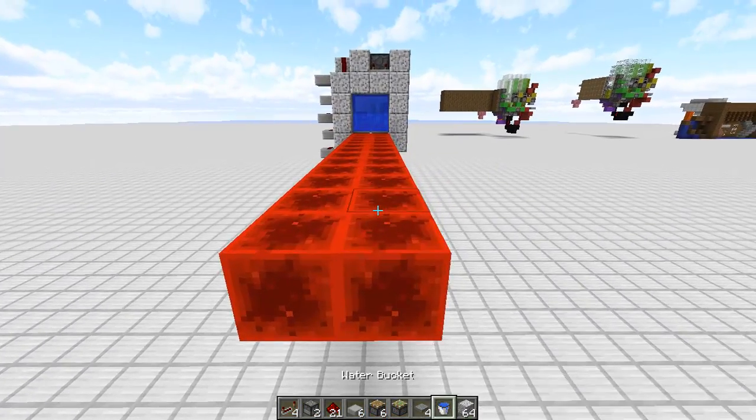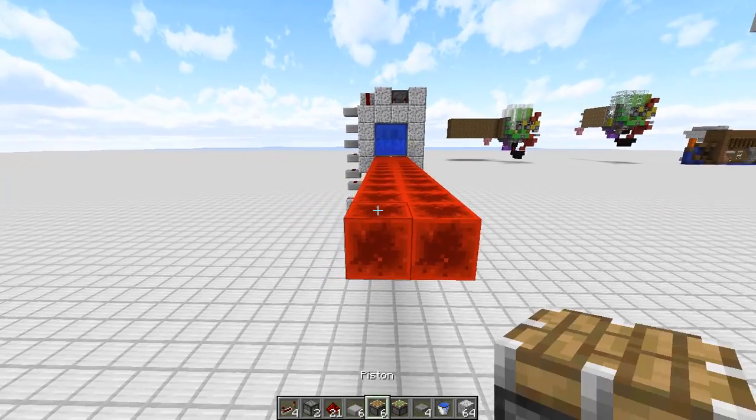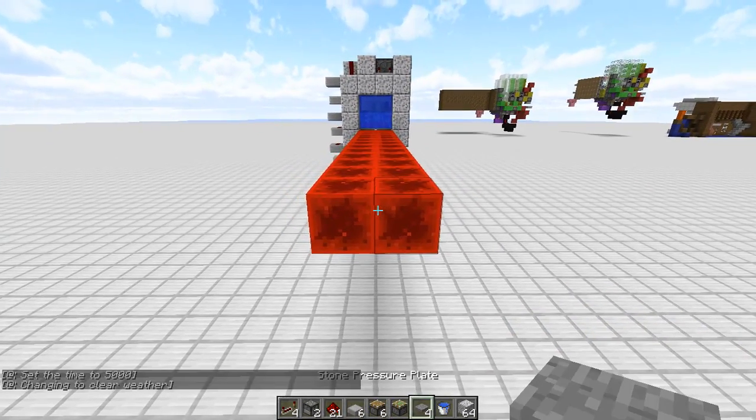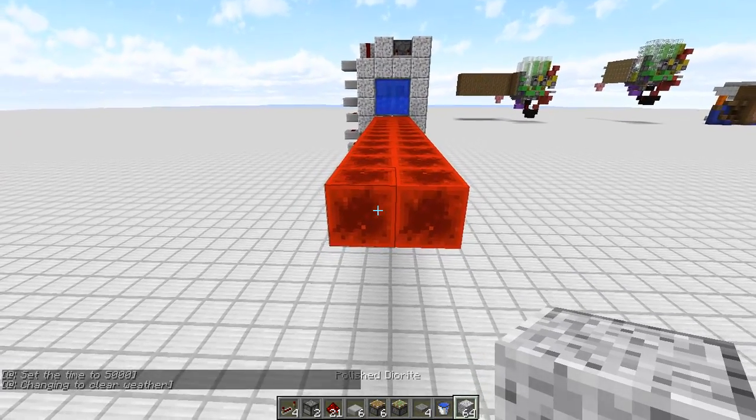Here's what you're going to need to build this: four repeaters, two dispensers, 21 redstone, six slabs, six pistons, a sticky piston, four pressure plates, two water or lava buckets, and a bunch of blocks.